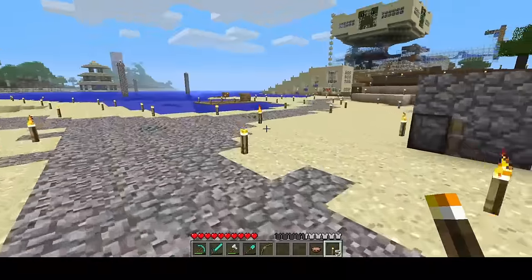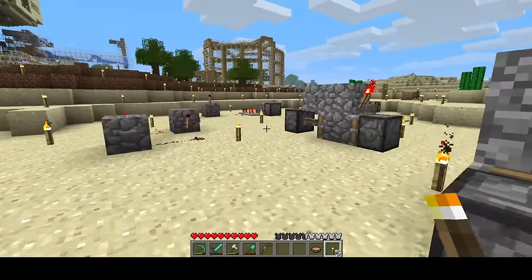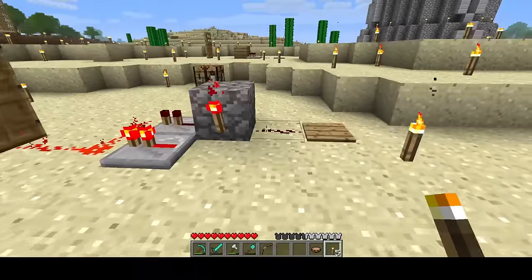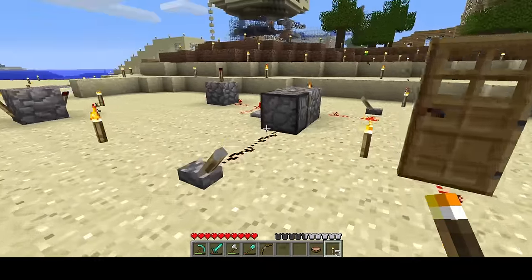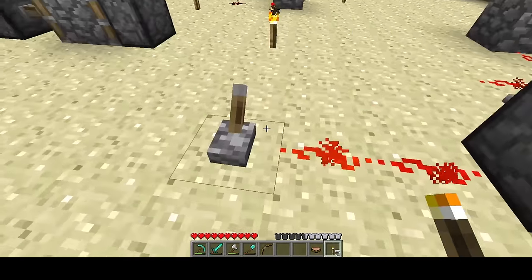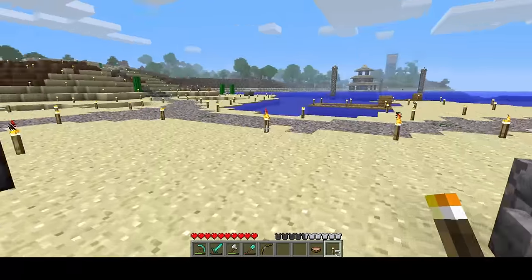Out here is my redstone testing yard. I've got lots of little gizmos I've tested for concepts. This has been testing T flip-flops. Here's a quick pulsar, and this is some kind of quick pulse as well. A simple memory cell — or is this a T flip-flop? I don't know. I haven't really played around with these in ages.